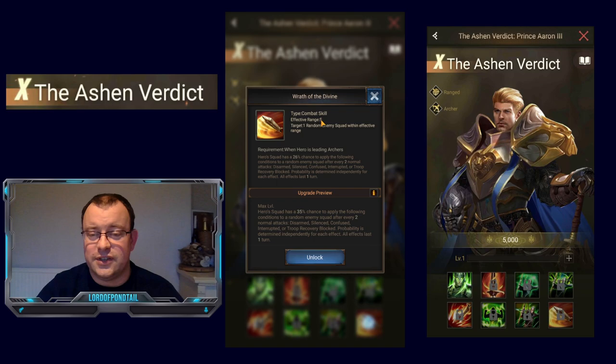Skill 8 is Wrath of the Divine — a combat skill again. So all three of his active skills are combat skills. For a hero this deep into the game I find that very surprising, and because of that I do not rate Ashen Verdict that highly. You would generally expect a hero this far into the game to have at least one combat skill, a prep skill, and a status skill. Three combat skills makes him very susceptible to being countered with silence and suppression.